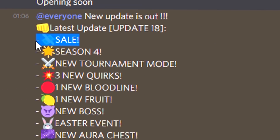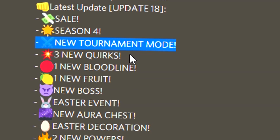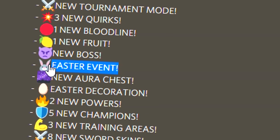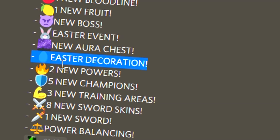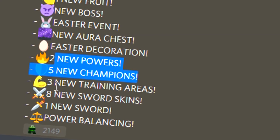Here's the update log. There's basically a sale — we got Season 4, a new tournament mode, three new quirks, one new bloodline, one new Thro, a brand new boss, an Easter event, new aura chests, Easter decorations around the map, two new powers, five new champions, and a bunch of other stuff.